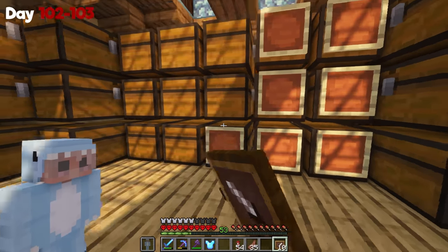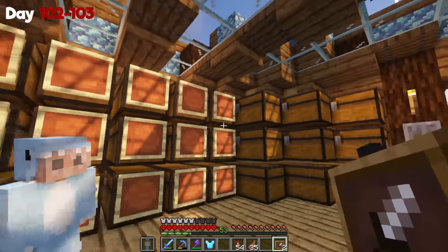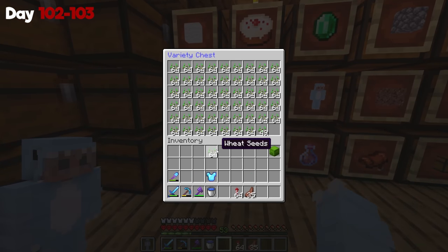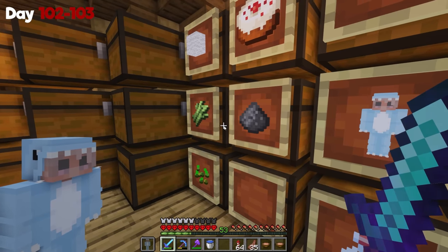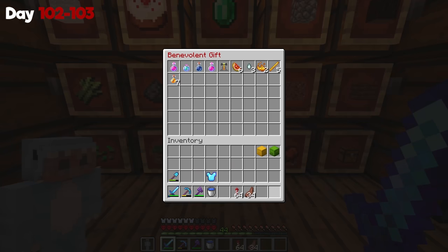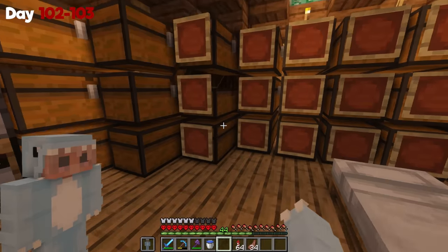The next couple of days I spent organizing chests, putting up item frames, putting items where they're supposed to go, making it easier to access all of my stuff. In the previous 100 days I basically just put stuff in areas because I didn't think I would have enough leather from all the cows that I didn't have then. Now that I have a bunch of cows, it's pretty easy to organize everything.